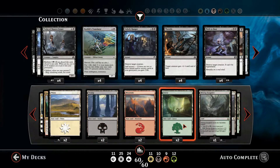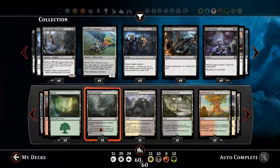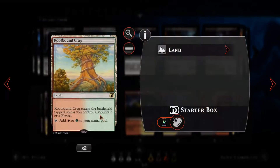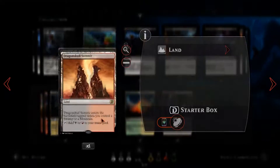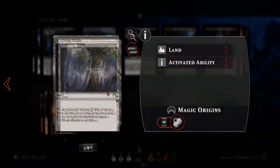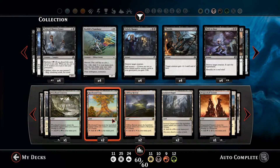In terms of the mana base, we've got two of each of the basic manas. Then one Hissing Quagmire and one Shambling Vent to potentially generate awakened lands. One Woodland Cemetery, two Rootbound Crags, two Clifftop Retreats, two Isolated Chapels, one Dragon Skull Summit, two Sunpetal Groves, and four Evolving Wilds for mana fixing. Okay, that's the deck — let's go play some games.